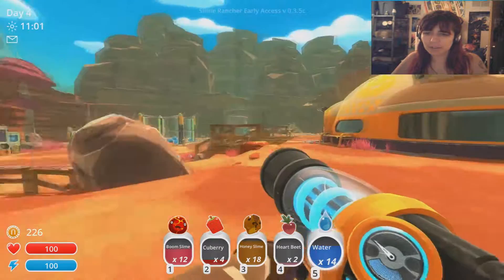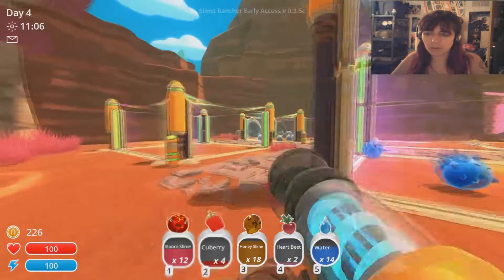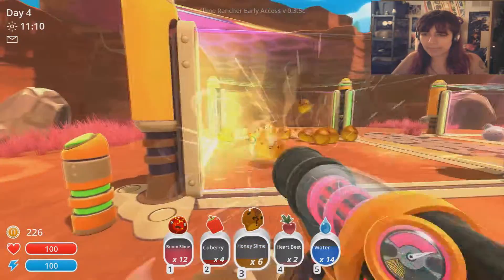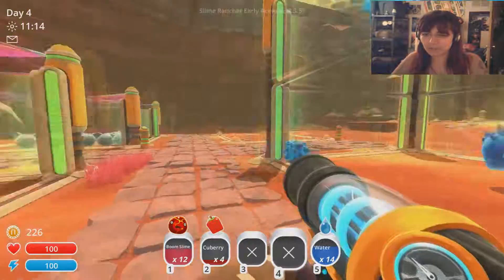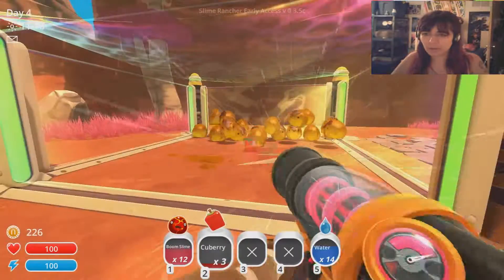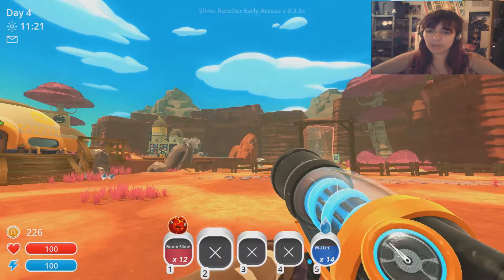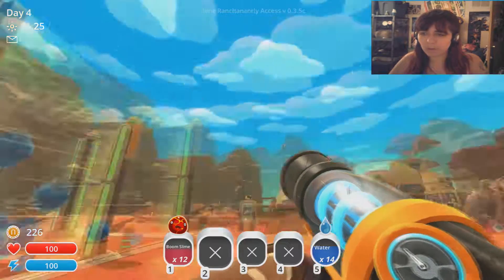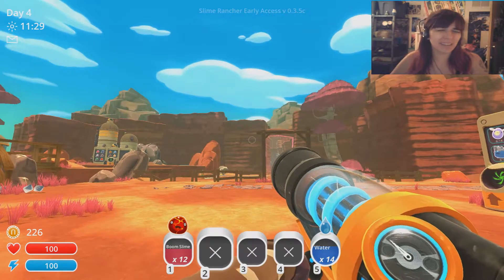We've got too many slimes for what we have. I don't know what I'm going to do with the boom slimes yet considering they're very, very active. Some heartbeats, some cueberries for you guys even though you eat mint mangoes. I'm going to go ahead and leave it there for that episode. Next episode we'll try to get to the Indigo Quarry, maybe create a little bit more updating, maybe open up one of these other two areas. But until then, thank you again — bye-bye!